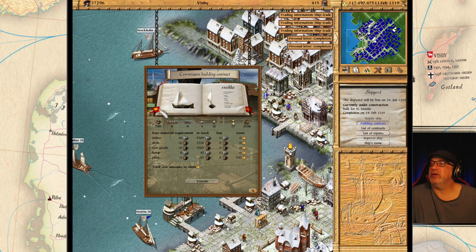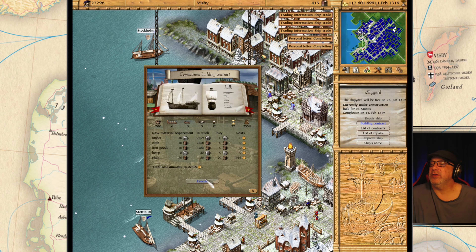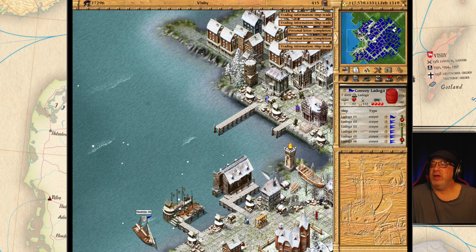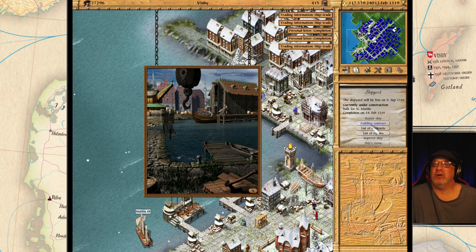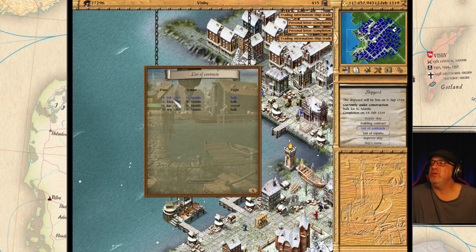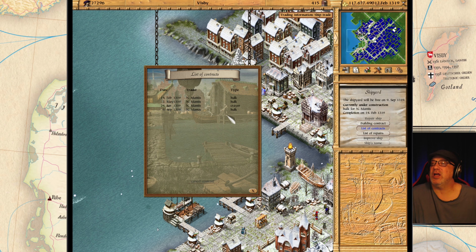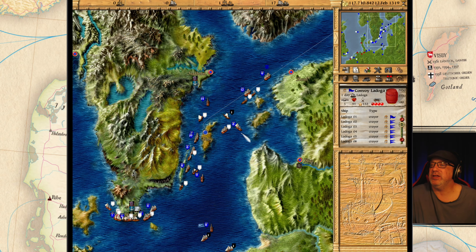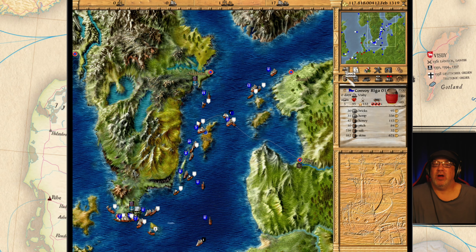Building contracts — can we build another Hulk? Oh, we can — let's build that. When is our Hulk going to be done? February 14th — a couple more days, and then we can add one to the Riga fleet. Riga is having problems here for sure.